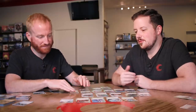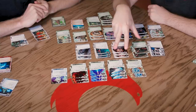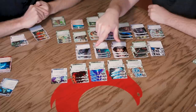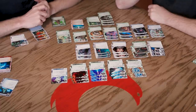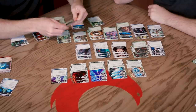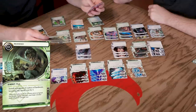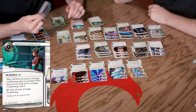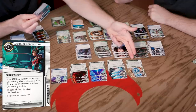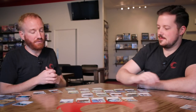We also need to cut Sacrificial Construct - we don't really need program protection in this build. That's six cuts, two more to go. Looking at the icebreakers - we might not need three Battering Rams. And Armitage Codebusting functions essentially the same way as Magnum Opus, so once Magnum Opus is installed Armitage is a worthless card - let's cut it. There we have it: eight cards cut, and we have our deck.